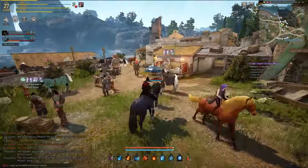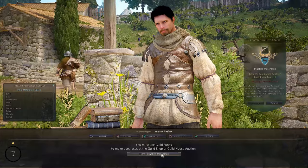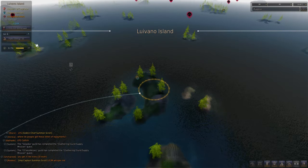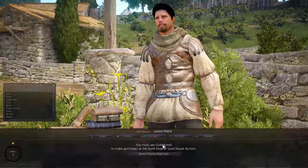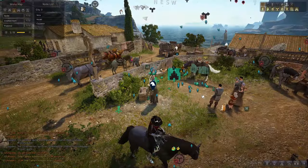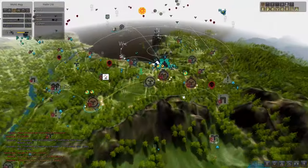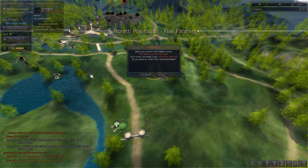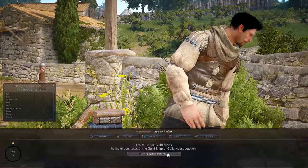You go to the guild manager right across from the marketplace director right here in Valia, and from him you can rent a practice matchlock. You actually have to have contribution points to rent this. I'm going to withdraw this contribution so that I can talk to him and rent myself one — he actually takes two. Make sure you have two contribution points available to you, and you can rent a practice matchlock.